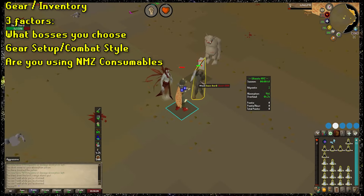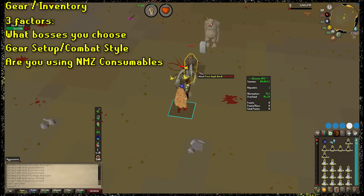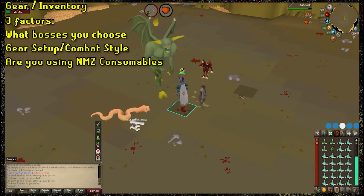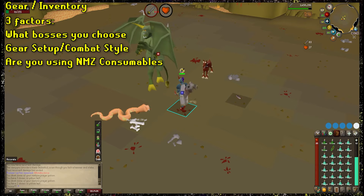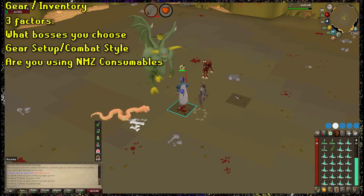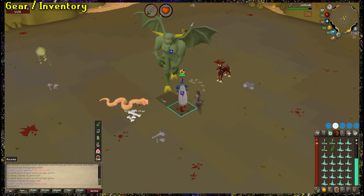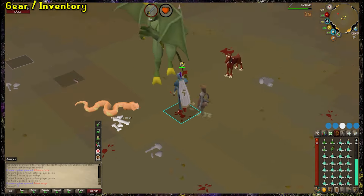Your inventory for NMZ is going to depend heavily on three different things: what bosses you're fighting against, your gear setup and the combat style you're using, and whether you're utilizing the consumables purchased from the Nightmare Zone or not. The person going into NMZ for the first time with only 10 or so quests done will have a vastly different inventory than a 100-plus combat account with full Dharok's or obsidian. Since I'll have separate sections for max points and max XP, you can move over to those sections to see those inventories.